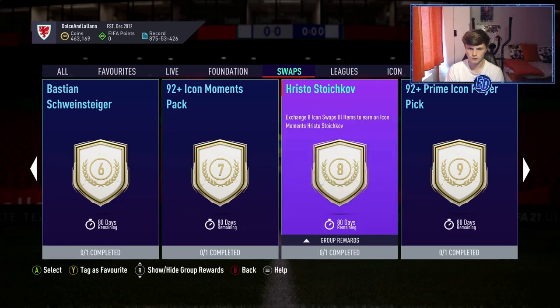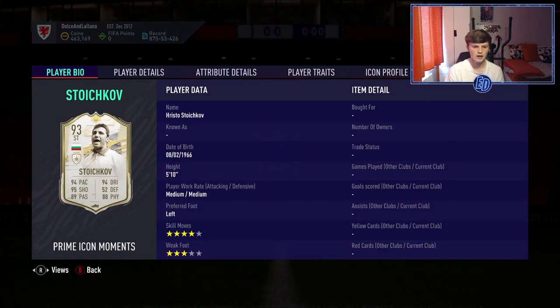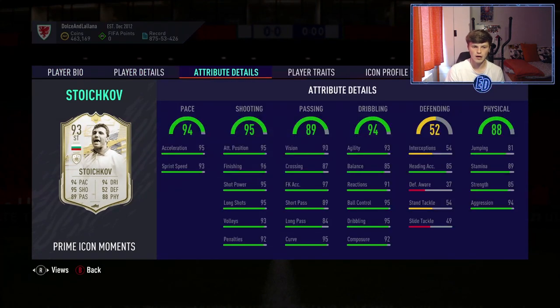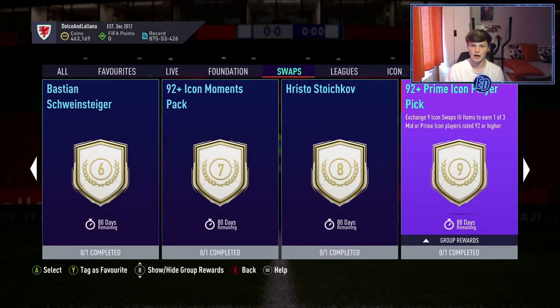For 8 tokens you get Stoichkov Prime Moments, which looks very very good. He only has three-star weak foot, which could be a bit of an L, but I've used his baby card and it's insane, so this version should be very very good if you want him.